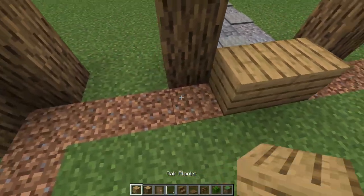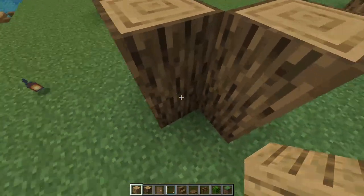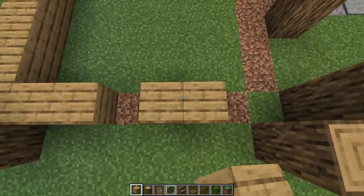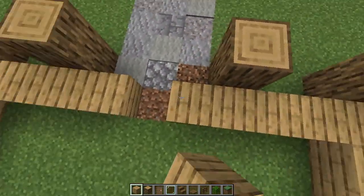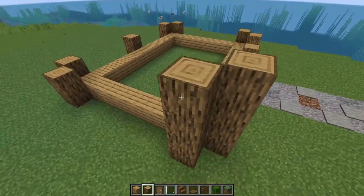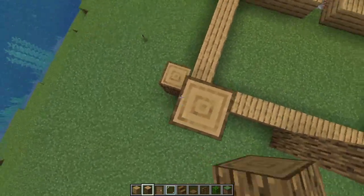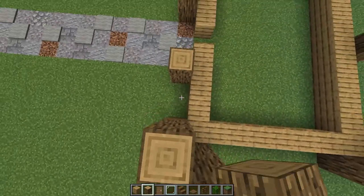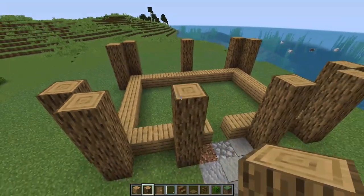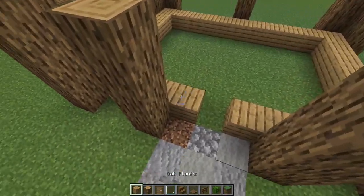We will probably start laying down our oak, save that middle bit for the door. It's not going to be a two-story house — it's still going to be one story. We aren't going to build it too high. We'll go four up on all of these just to get the first floor in — the main floor, the only floor. Maybe we can put a cellar in it somewhere. Being a vineyard, they would want a cellar to store all their extra stuff, so a cellar would be a nice addition.